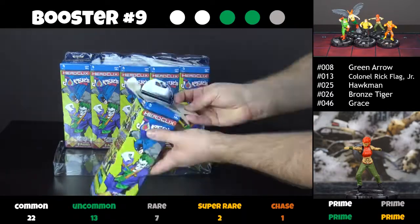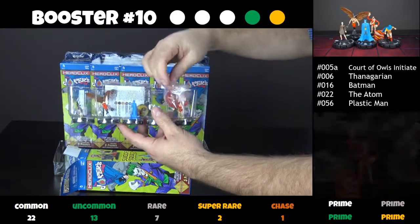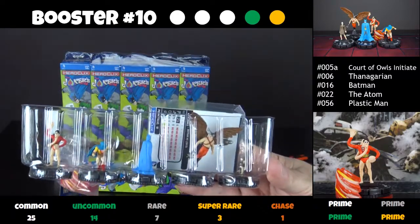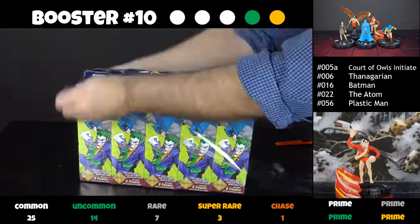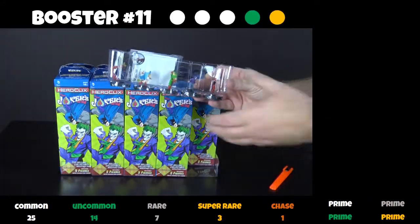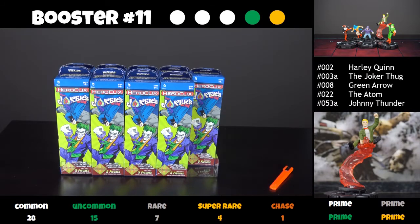We have in the last booster of the first brick — Plastic Man with another Clix FX base! He's super cool. I remember not being a big fan of Plastic Man back in the day, but I'm sure he's going to make for a very fun Heroclix figure. Brick number one was absolutely amazing. Let's see what brick number two holds for us. The first booster there, booster 11 — we have three commons, one uncommon and a super rare Johnny Thunder. Another character I don't know. It's fun to discover characters through Heroclix.